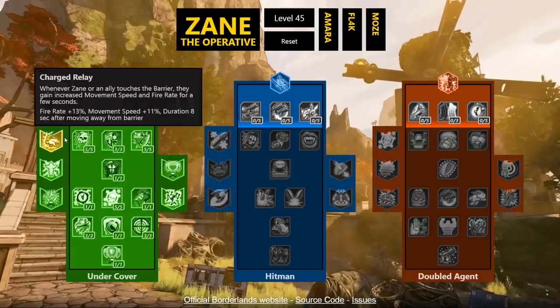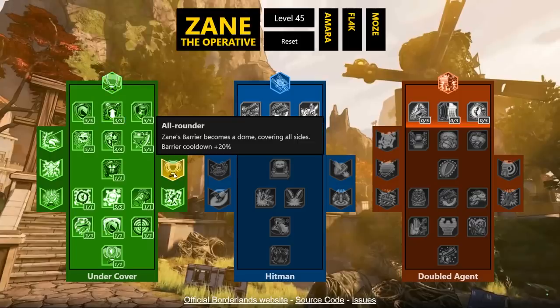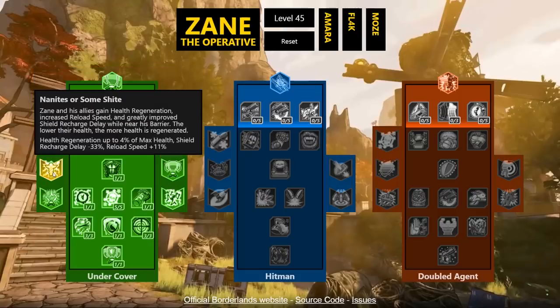The equippable augments don't cost skill points — once you reach a tier you can equip them onto an action skill, and each action skill can equip two. For the Barrier: All-Rounder makes it a dome covering all sides, which is very popular for protection from all angles. The second option causes enemies that touch the barrier to take shock damage and be staggered. Charge Relay gives Zane and allies increased movement speed (11%) and fire rate (13%) for 8 seconds after touching the barrier.